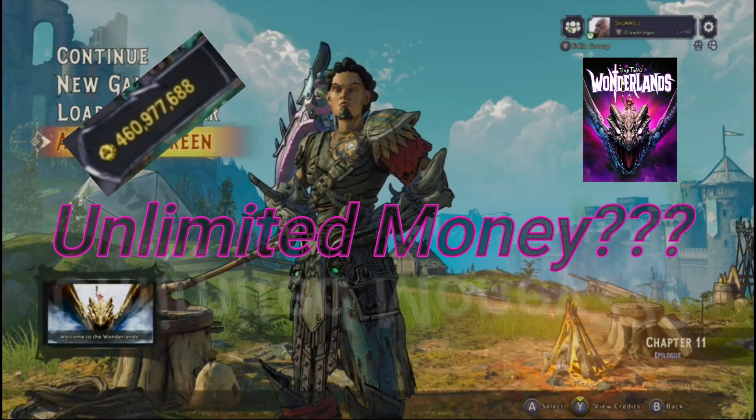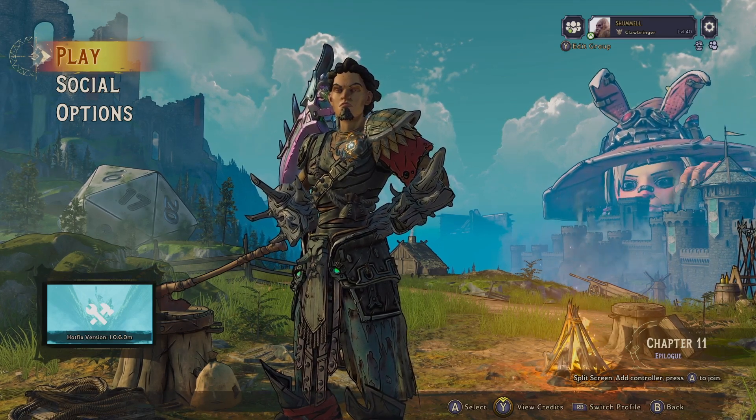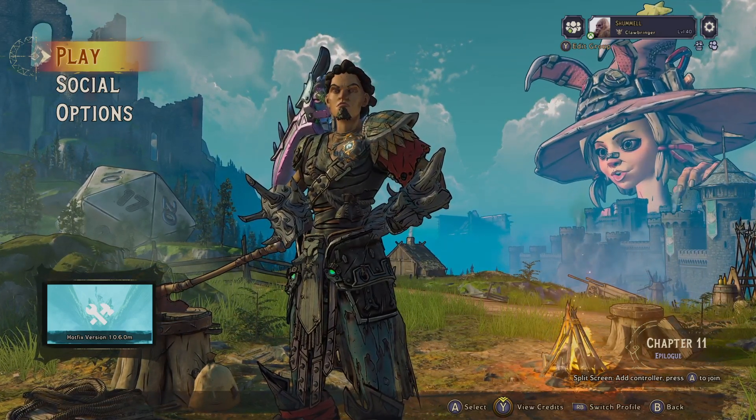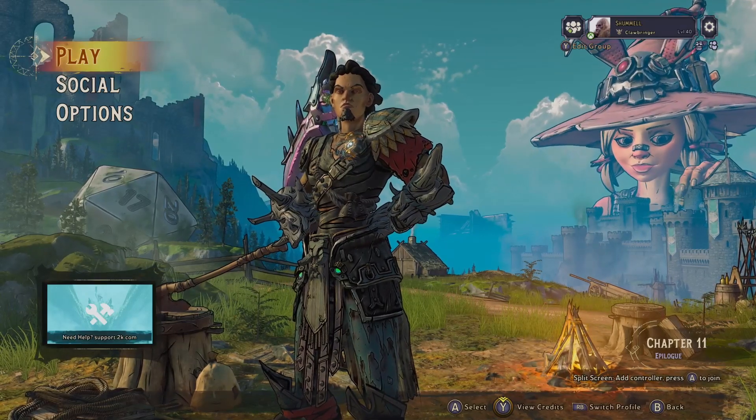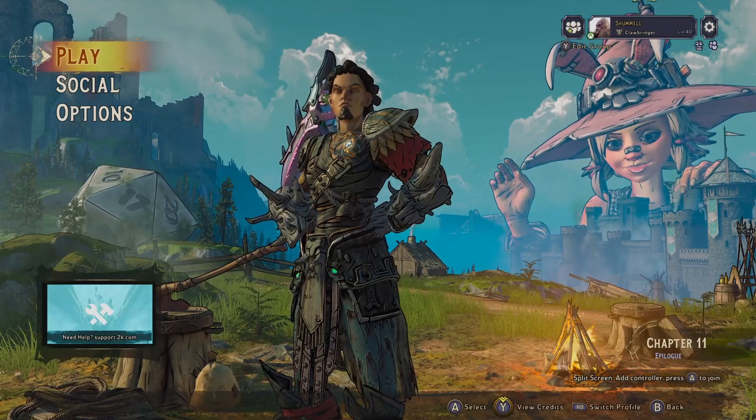Hey, what's going on everyone. In today's video we're going to show you how to duplicate money for Tiny Tina's Wonderlands. We're doing this to try to get up to the 300 million gold required to unlock the mule character achievement, which requires you to buy every max inventory upgrade in the game, or if you're just looking to duplicate money to buy guns and shields, this method will help with that as well.